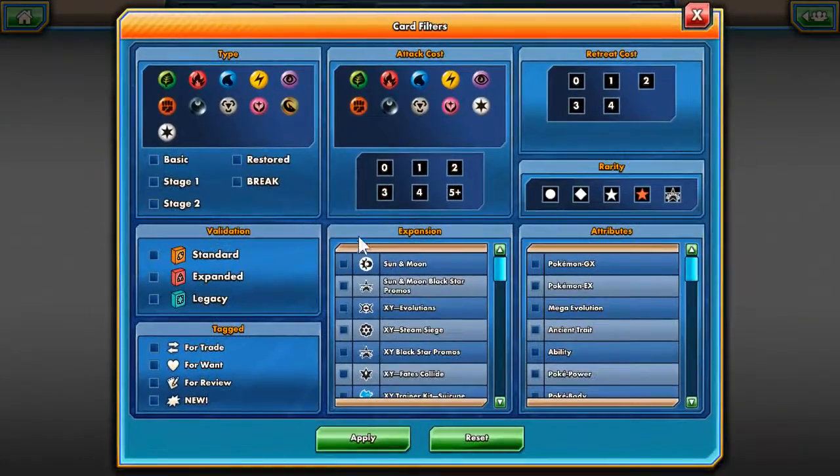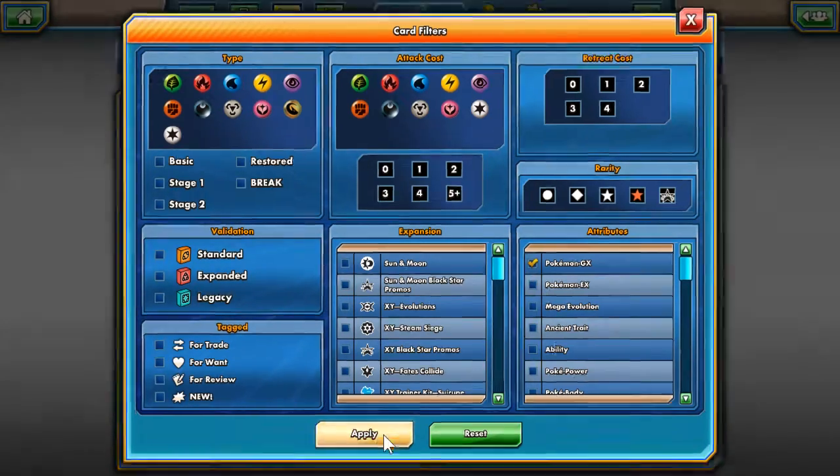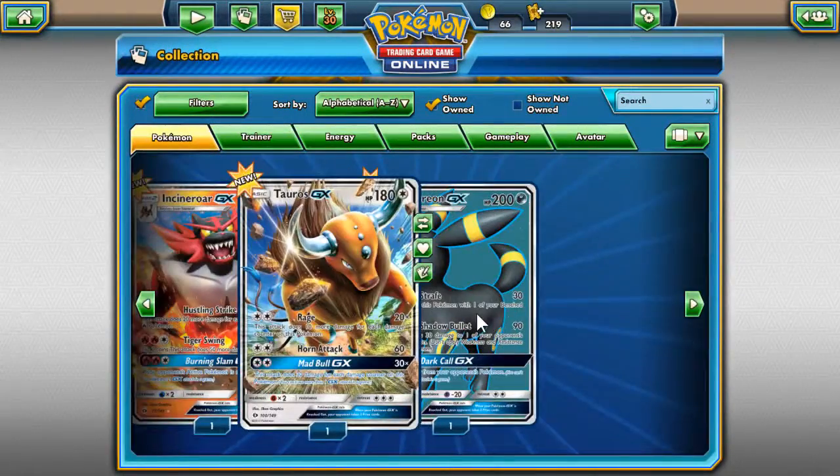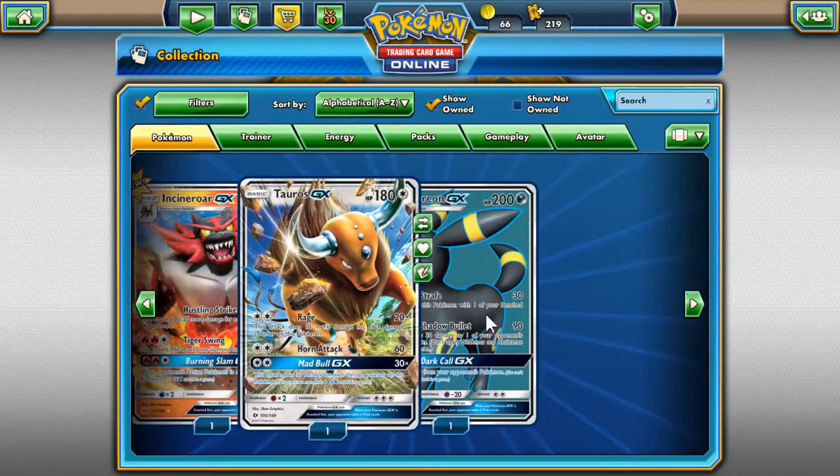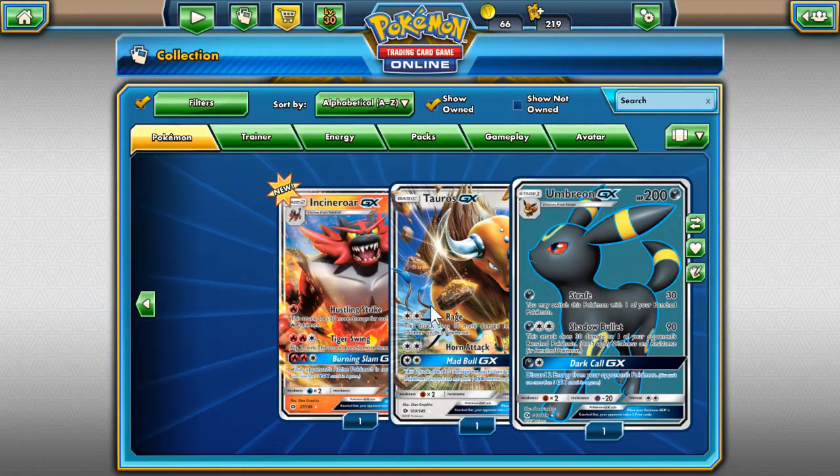Let's take a look at those GX cards again — not bad. Got three pretty solid GX cards: the Incineroar, the Tauros, and the Umbreon, and then we got the Rotom Dex to round it all out. Not at all bad, I will take it. I'll have to make some new decks so we can get some TCGO matches up and running, but that's all for now guys. Thank you for checking out the pack opening — I will catch you next time.